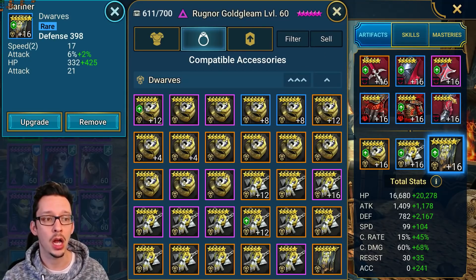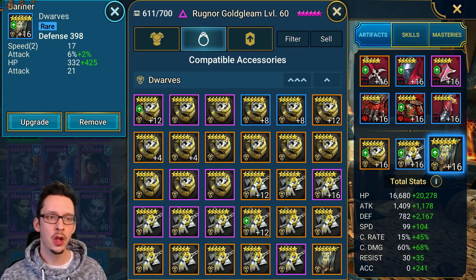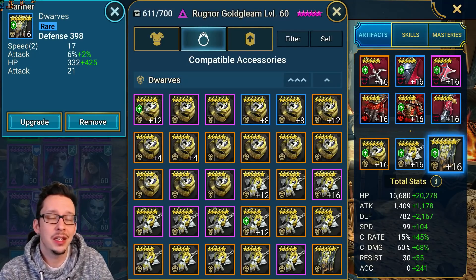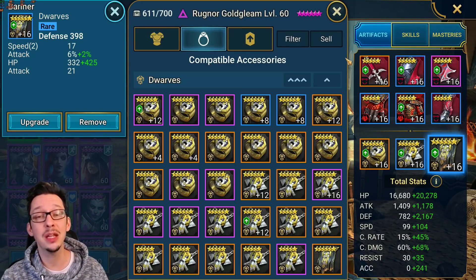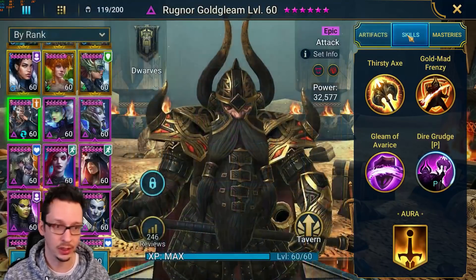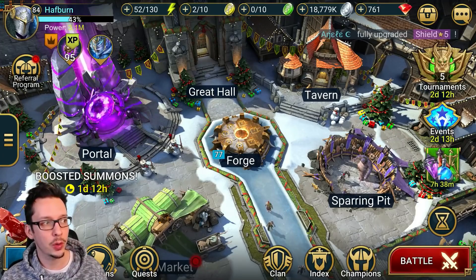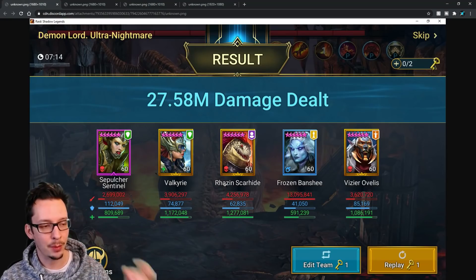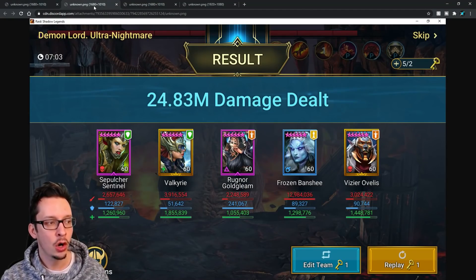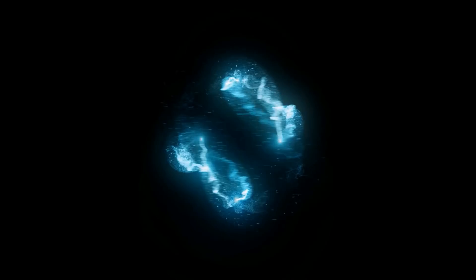The other question would be: what if you put this guy in an unkillable build? You could go full offense and he might deal a lot more damage than a Rosin Scarhide. But for now, this is the initial test. I want to know what you guys think in the comments below — do you believe he is that much better or a replacement for Rosin Scarhide, or would you still give the edge to a defense-based champion? Let me know in the comments below. Thank you so much for watching, I'll catch you guys later.